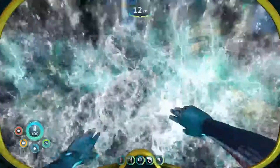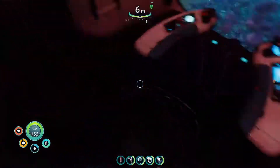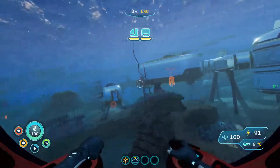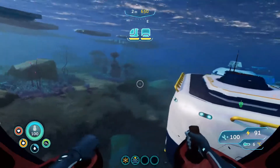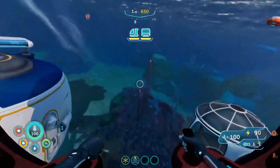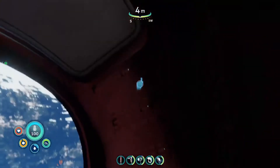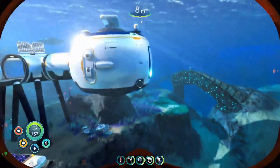Now let's jump down and look at my sea truck. My sea truck only has one module, which is the storage module. You get into it, and then you have a bunch of storage — you can exit out through the back or through the ladder. Let me go for a little drive to get a good view of my base. Yeah, this is what my base completely looks like. I have two things that stack on top of each other.